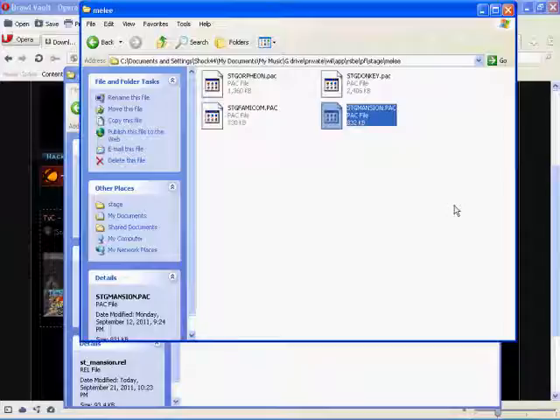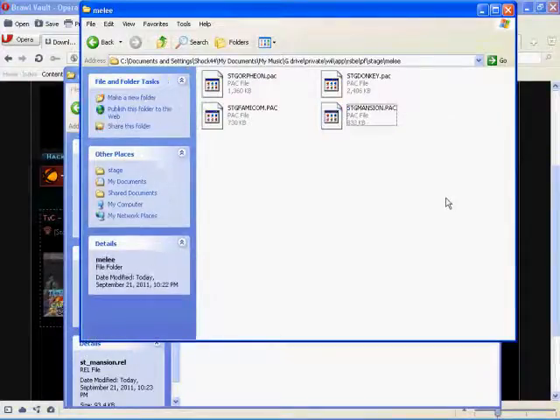Now you have the day stage on the Mario Bros stage and the storm stage on the Luigi's Mansion stage. Whenever you select Luigi's Mansion it plays the storm stage, and whenever you select Mario Brothers it plays the day stage. For 75M, whenever you select it, it loads the custom island-background stage — it used to point to Final Destination but now it's on 75M because you swapped it with an .rel file.